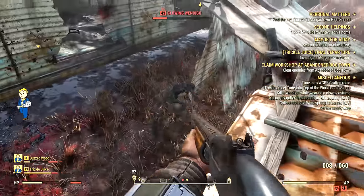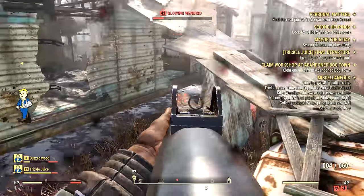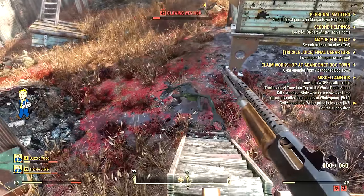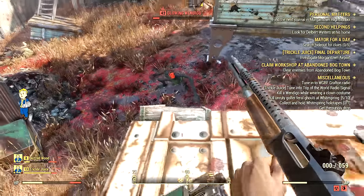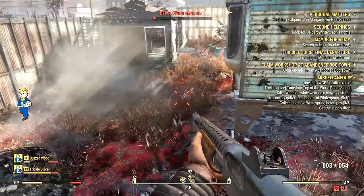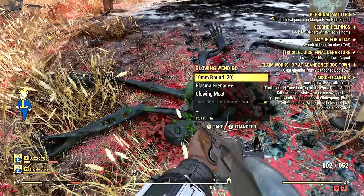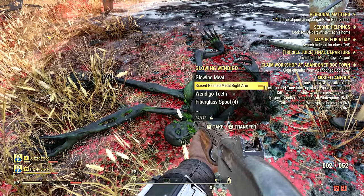Here's me attacking a Wendigo — he is a total bullet sponge. I used over 100 rounds trying to kill this thing. It's a level 42 glowing Wendigo, very very dangerous — it will one-shot kill you. If you ever encounter these, just get up on something high. This place is awesome for loot and high-level enemies who can't reach you. Climb up on high stuff and just shoot down on them.